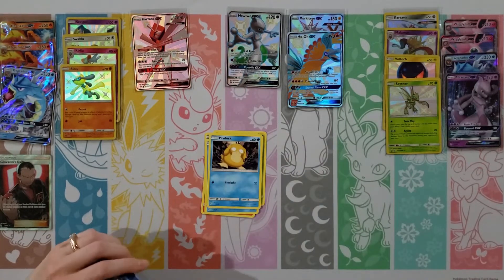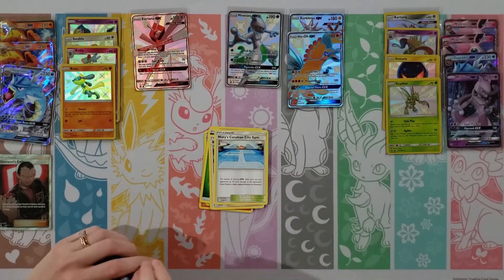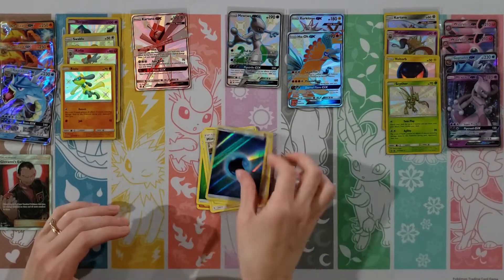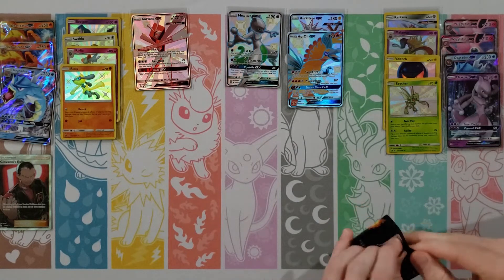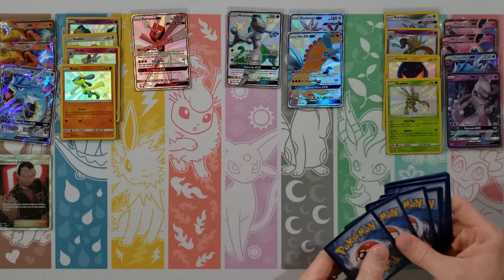Charmander, Voltorb, Koffing, Ekans, Cubone, Psychic Energy, Brock's Gym, Chansey, Graveler — your rare is a Lapras — and then oh, a Riolu! The hits have definitely picked up here. You've got a couple of them.